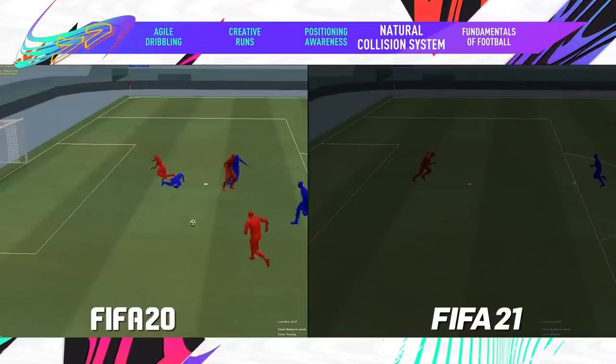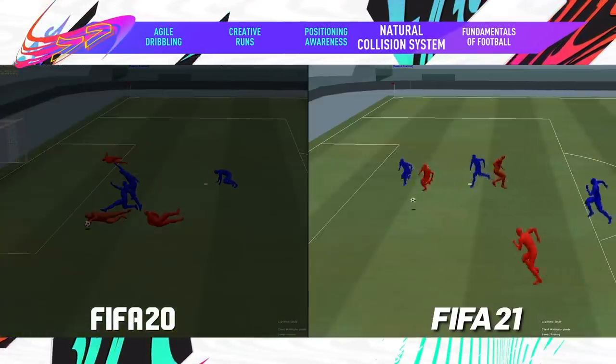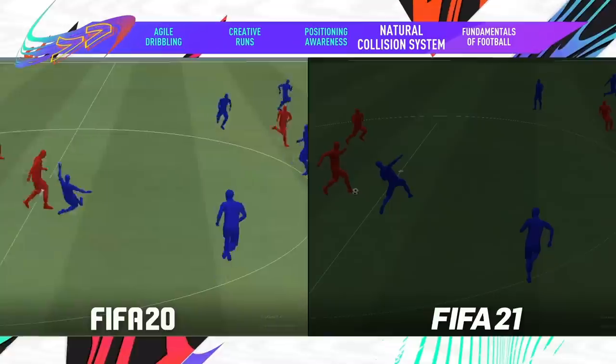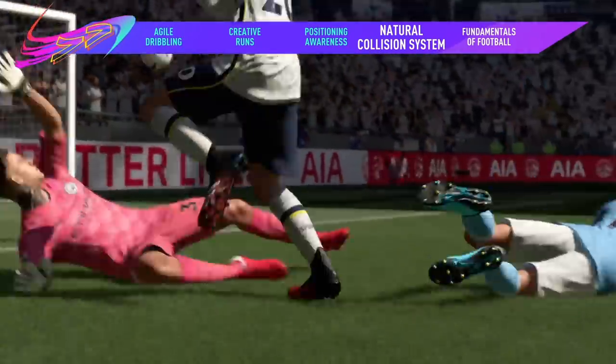FIFA 21 also smooths out those defensively attack free-for-alls when the ball goes loose in the box with a refreshed collision system. Now you'll see less falling over and more natural outcomes when players fight to be first to the ball.